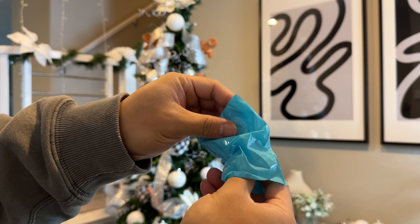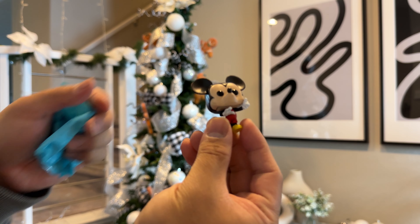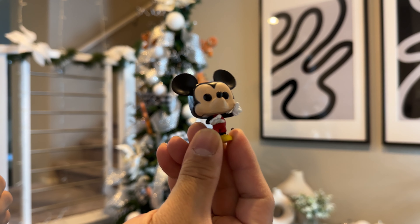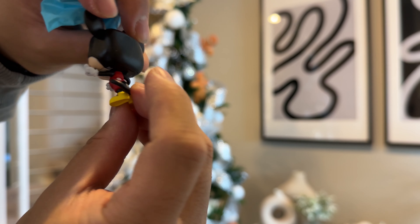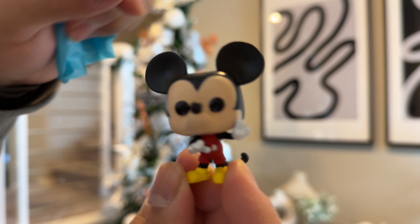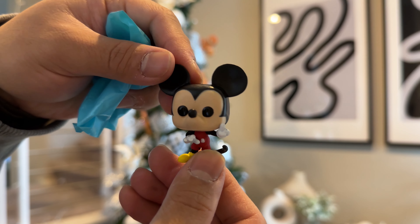I feel ears — picking Minnie Mouse. Ooh, it's another Mickey Mouse! And guess what, both his arms are still on. He is in what I want to say is like a swimsuit — I don't know what that is, but it's like a full-on red outfit. That's really cute.